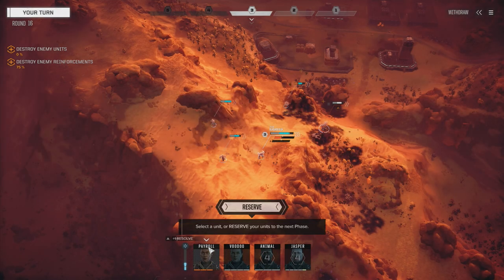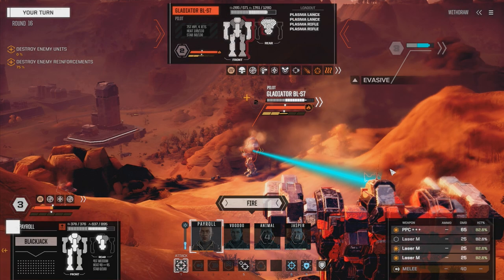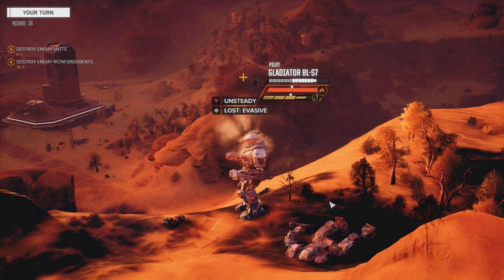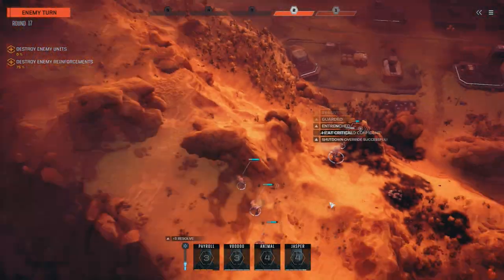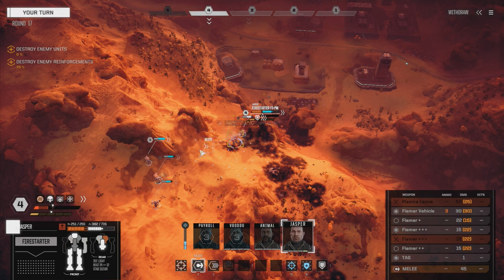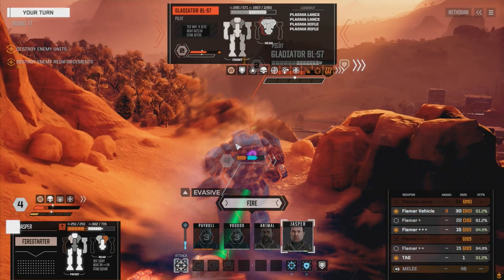Applying some stability on him. Payroll, we're going to back up, same thing - walking. PPC and two medium lasers. He's a little bit unstable now. Let's gamble this - awaiting orders. Do we gamble this? Let's do it. Let's gamble it - let's try for the shutdown.